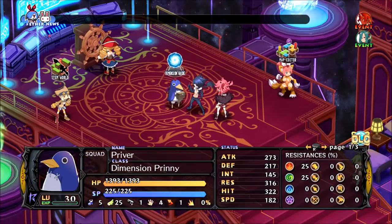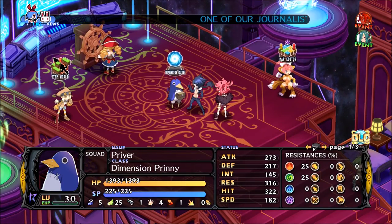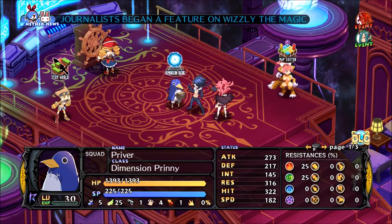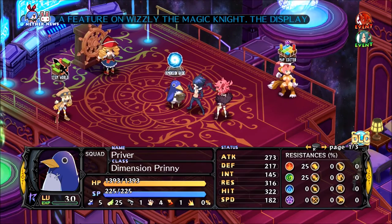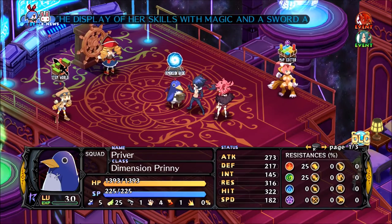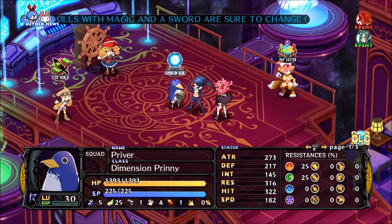And that is it — that's all you need to know. That is how you get from 60 to 99 in about half an hour, if you've got a good enough setup. Thanks for watching everyone. If you've enjoyed, make sure to like, subscribe, whatever. I hope you enjoyed playing Disgaea — have fun guys, bye bye.